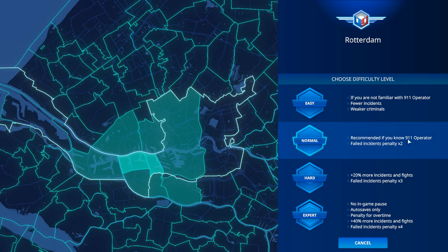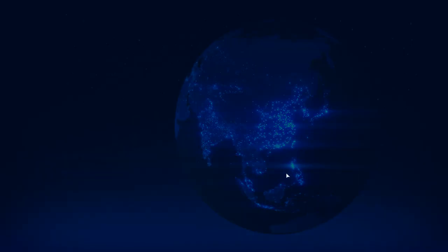Starting with normal. In 911 Operator you do get a bit of a failed penalty — if you have an incident you're not able to solve, the game gives you a penalty. These penalties mean that at the end of the game your reputation doesn't go up as much, and because of that you don't get as much money. So let's go with normal difficulty.